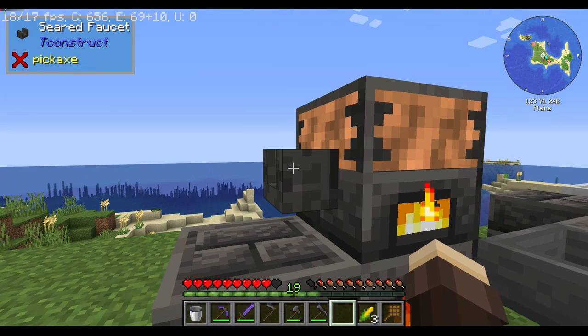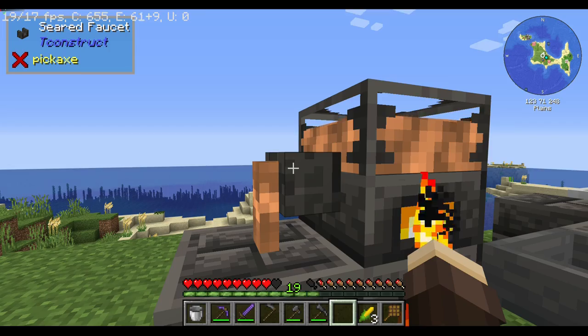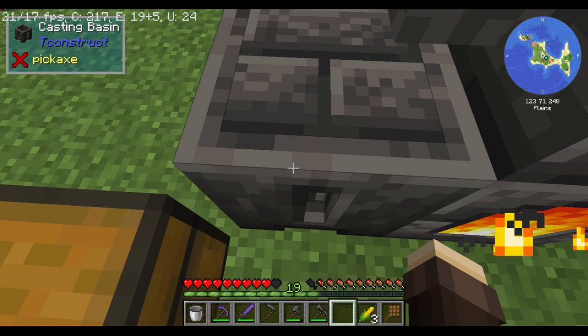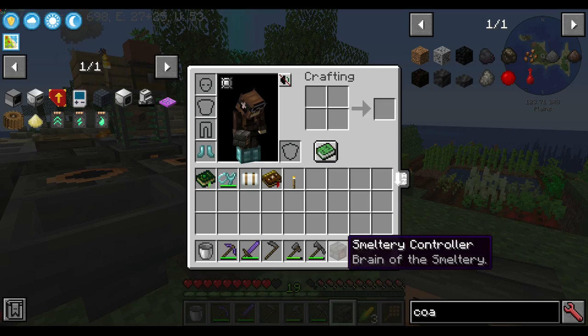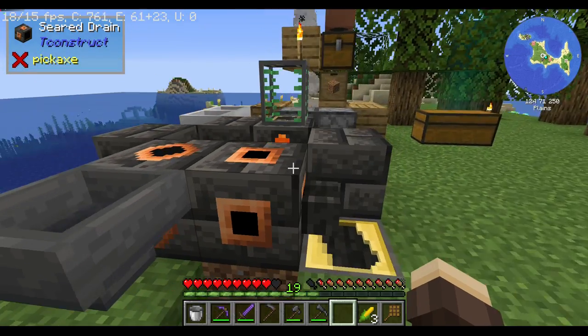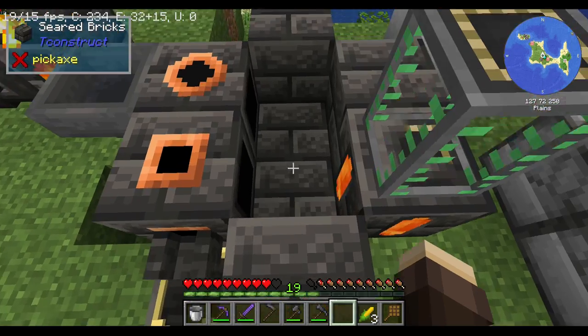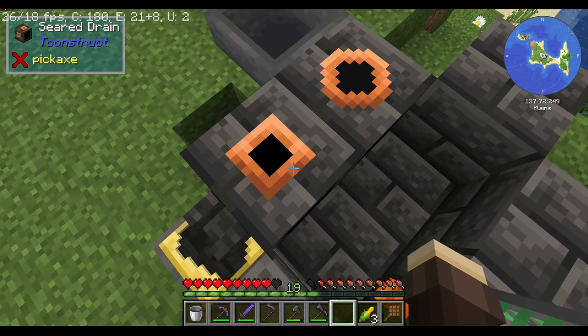Now that it looks pretty full, fill this up and wait for it to cool off. And boom — that's how you get the smelter controller. Now, this is only part of the multi-block. You would need seared bricks, a seared drain, and a seared chute.